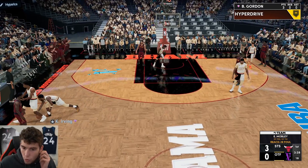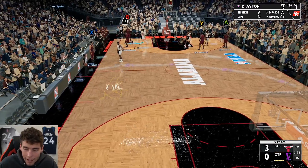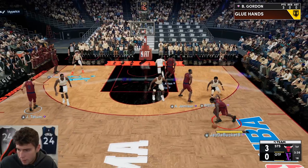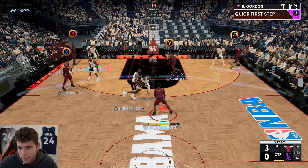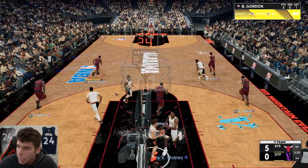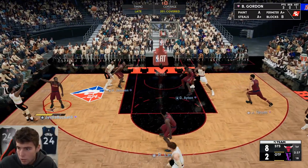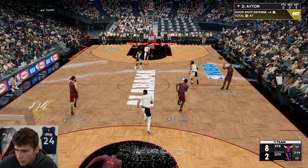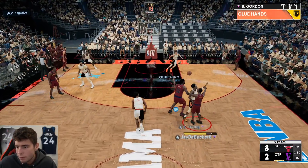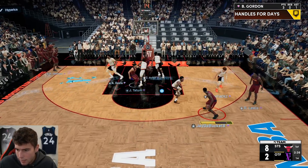Look at this dude, he's double-teaming the screen and stuff. Just back up and let my Ben Gordon cook — that's all I ask. Oh my goodness, Ben, you got some separation. Maybe it's the new meta — I just need to run like three hunts and bail out of everything because you literally can. It's crazy. Come on Ben. Thank you, and my DeAndre — how many bailout passes am I gonna throw in this game?